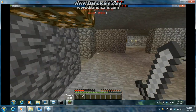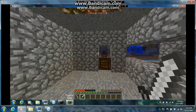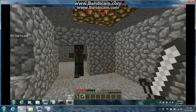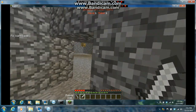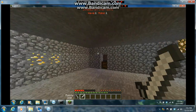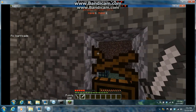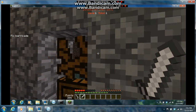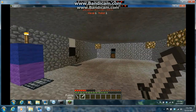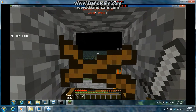You can actually punch zombies with your fist too — I got a fire sword because I had a bunch of points. If you right-click with the gun you'll hit the zombie, but it doesn't do much damage. I think there was a texture pack for this mod but I didn't want it. Let's fix this barricade — there's only one mob left.